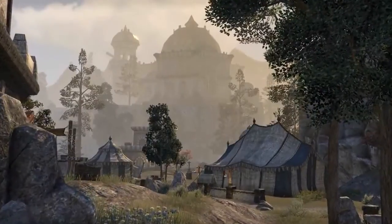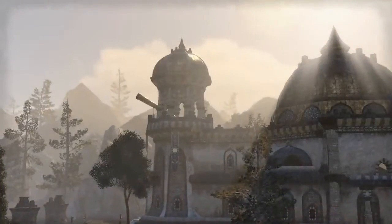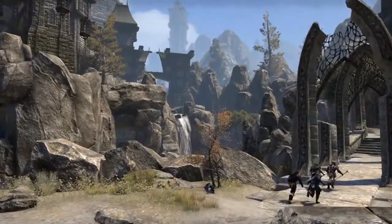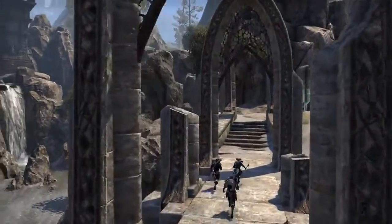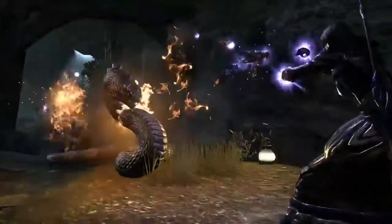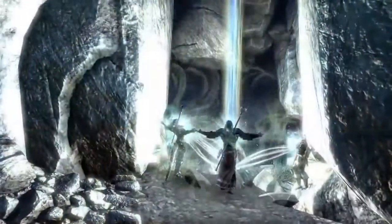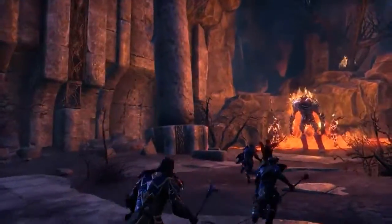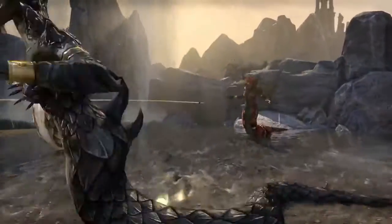Just like normal zones, Craglorn has a main city, and that city is called Belkarth, which might be a great staging area for you to set up a group. Then as you and your group go out and explore the world, you'll see what we call Delves. The great thing about Delves in Craglorn is they're instanced to your party. They're going to have a Sky Shard in them, which gives you those all-important skill points, and they're also going to have boss fights in them — so it's almost like a mini dungeon set up for just your group.